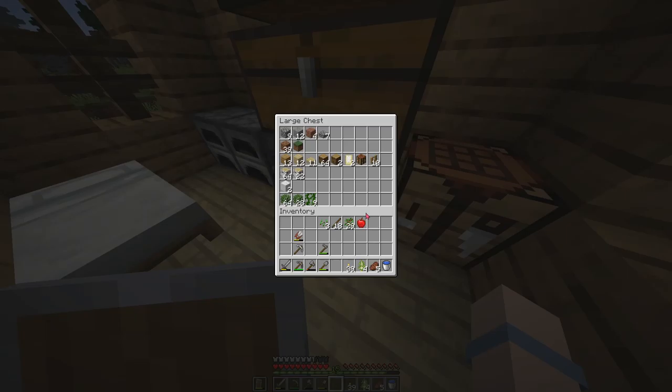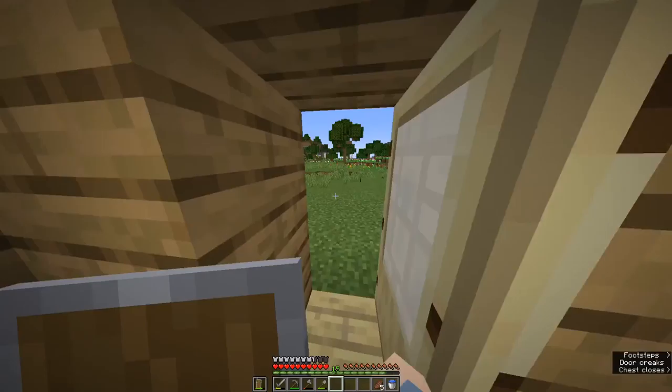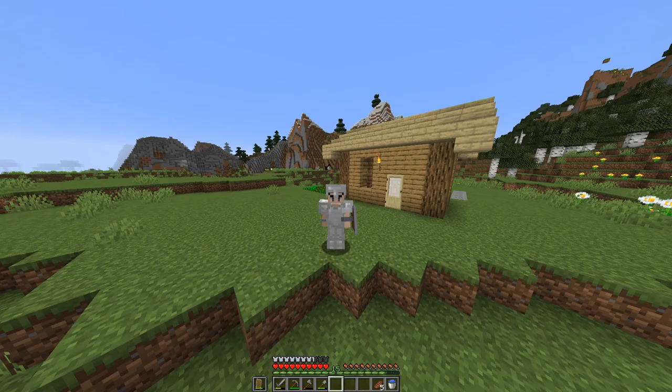Let's eat first and get these blocks into the chest. I got a stack of oak — that's pretty nice. Got some leaves, some vines, some saplings, an apple. So we did the wheat farm, the sugarcane farm, we got some wood and some resources. I think we are set to explore the world, but that's going to be in the next episode. This episode is going to end here, guys. Thanks for watching until the end. Leave a like and subscribe if you are not subscribed — please subscribe, it helps me a lot. Stay safe, I'll see you in the next episode. Bye.